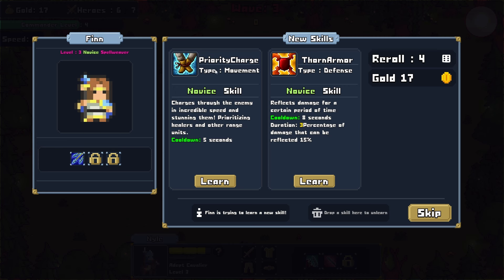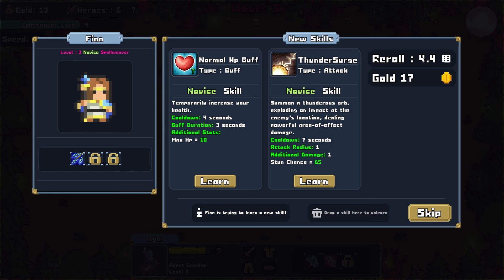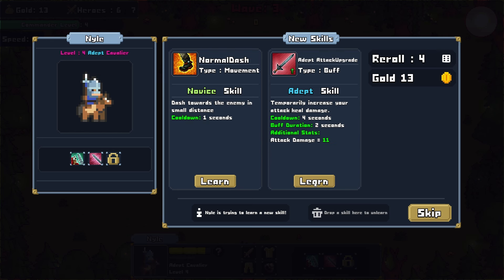The Spellweaver gets another level up — Priority Charge, which is just a trash skill for a Spellcaster. So I guess we do Thorn Armor. Could we reroll it for four gold? Let's do it. Thundersurge — something launches a thunderous orb exploding on impact. That sounds more like it. Let's do that for sure.